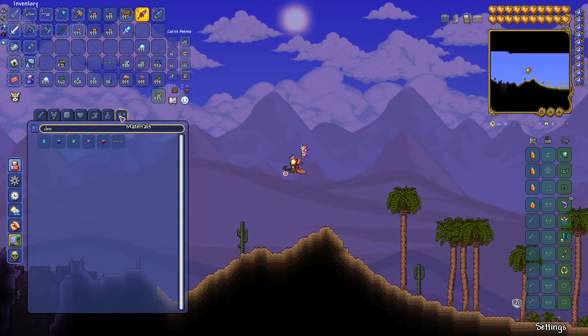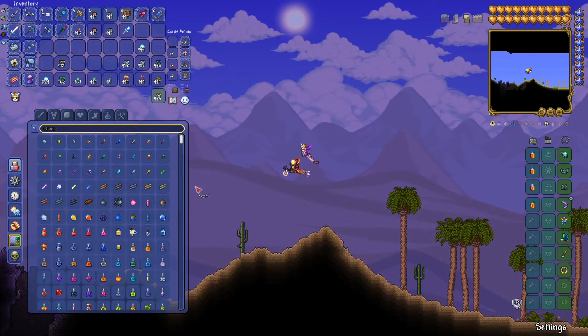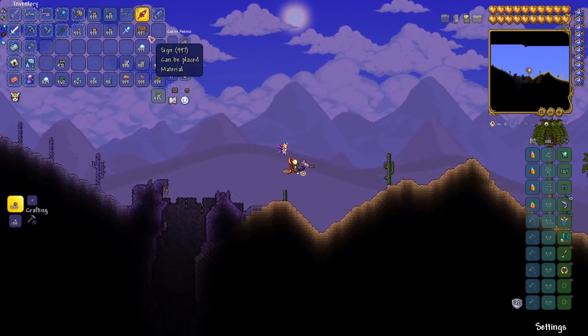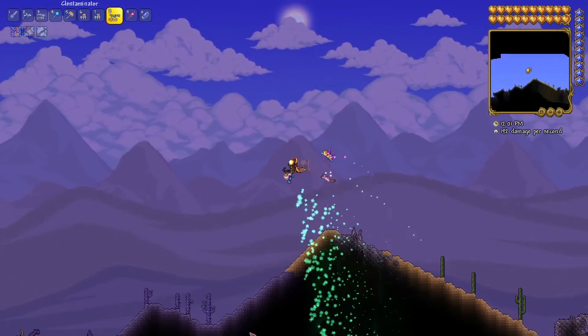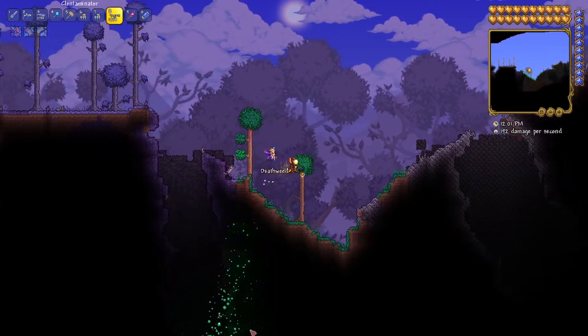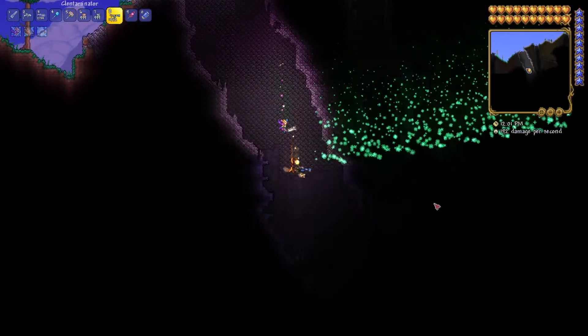This is gonna be the part that gets plenty of attention. This is the corruption that I don't like the placement of very much — it's blocking my desert. Come on, man. Don't block my desert. That's just weird.